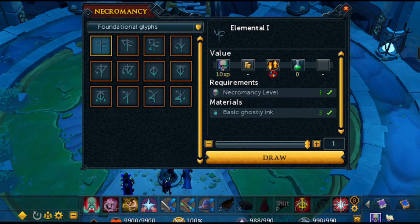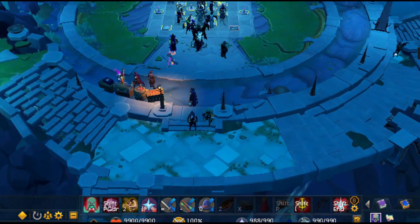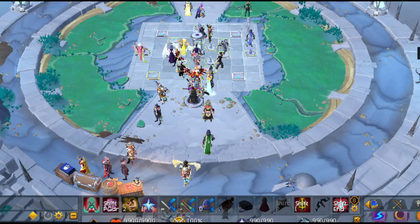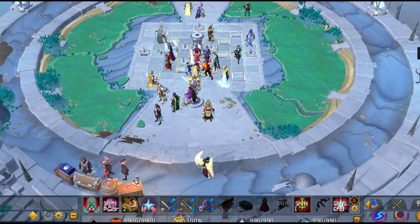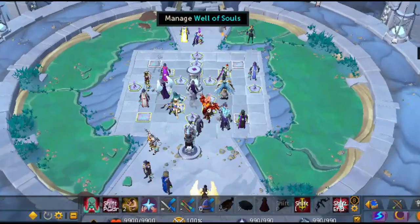Now to get the supplies, you will want to run south and make your way east to the shop. Before I show the training spots — while you are doing combat, you will unlock talent points, but you will need to do rituals to get souls. North of the ritual site is the well of souls.